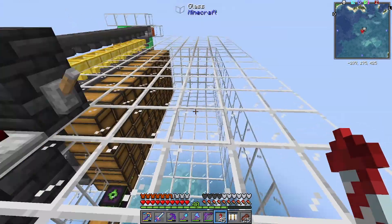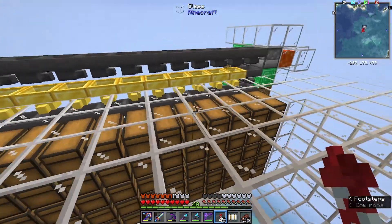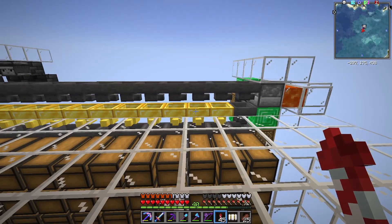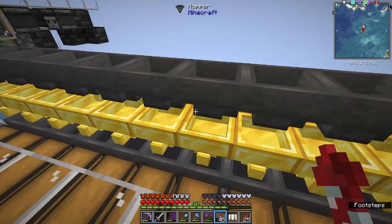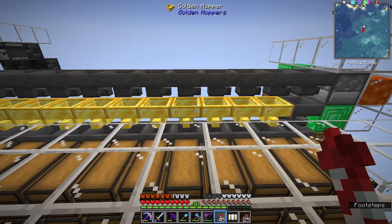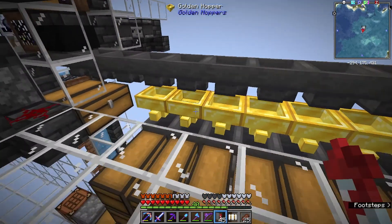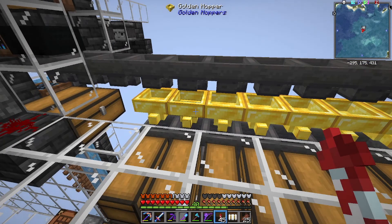We're back over here at our raid farm where I was last episode, because we needed it. I've added in some storage — I actually built this on stream, but I've changed it since then. You can clearly see there's something unique going on over here with these golden hoppers. I didn't know these existed until Sham showed me. Prior to that I had just done standard impulse item filters back there, but these hoppers act like an item filter themselves.